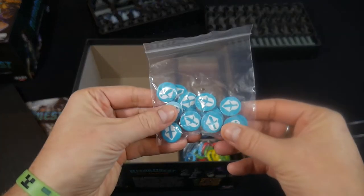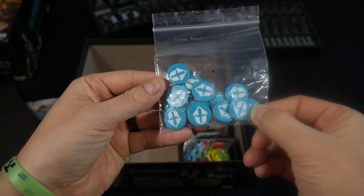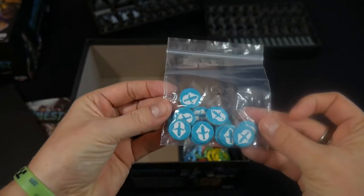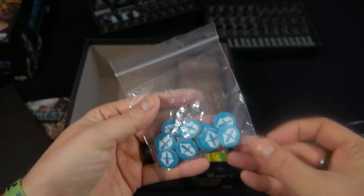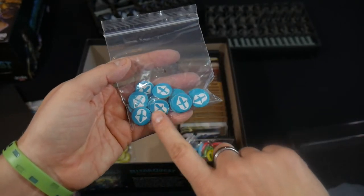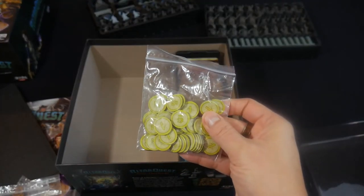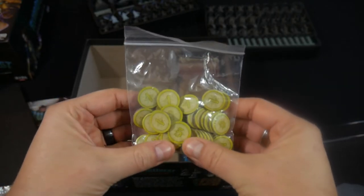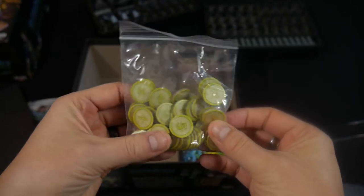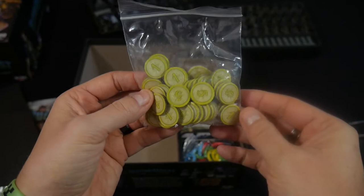Focus tokens are used for turning partial successes into successes on the hero dice. I really like the dice system in this game — it feels very fun and positive to play, like you're always moving forward. Even if you fail at something, you typically get at least one or two focus tokens. And finally, progress tokens can be used for marking progress when disarming a trap, working on a quest, or gaining experience and leveling up. They come in denominations of one and five as well.